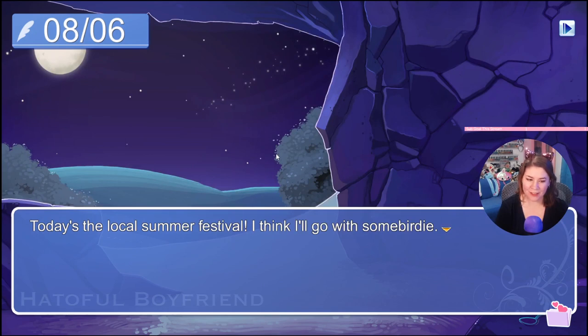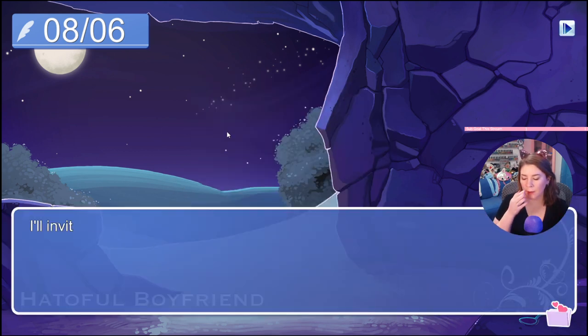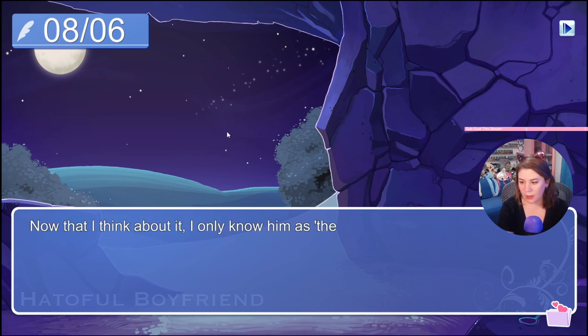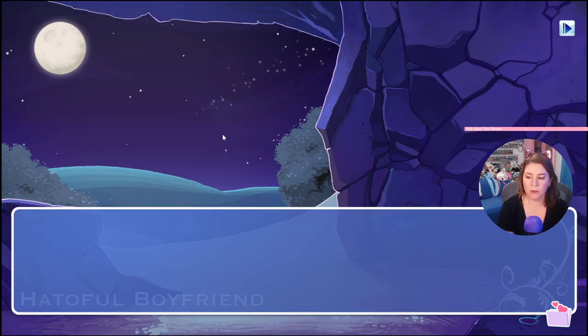Today is the local summer festival. Is there anything on 8/6? Yeah, we have to invite Nagaki, so let's fast forward to the invite. We're gonna invite Nagaki — he needs to get out more. But I don't know his address or phone number. I'll go look in the library. I only know him as the depressed freshman who's always in the library — I'd like to learn more about him though.